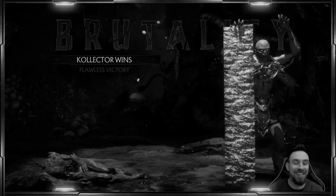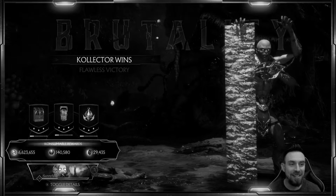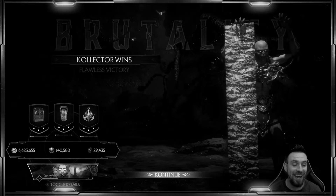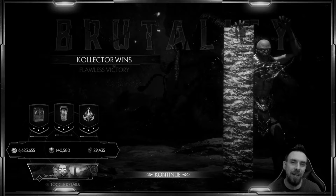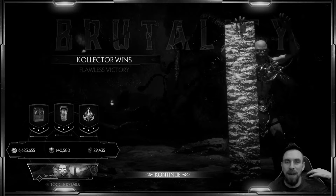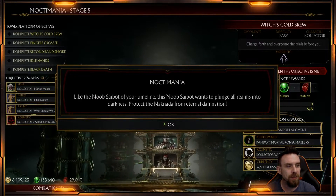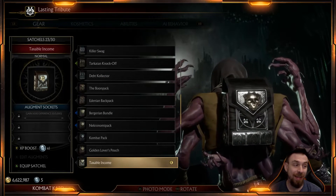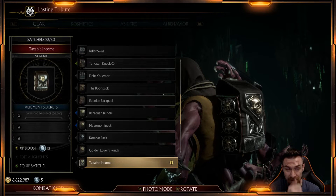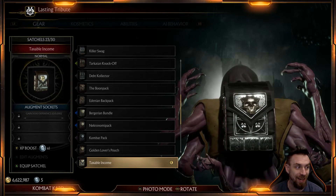I've already seen this one since I'm redoing it, so this is the first time in all the character stages where you don't actually get to see my genuine reaction to a brutality. I still really like that one though. It happens so fast — it looks like he takes the head using the ball and chain and then puts it in his bag really quick. That's his new brutality called 'Empty Core.' The satchel, 'Taxable Income' — this bag is awesome. I love all the skulls, I love the symbols on the side, I love the back of it, the top, the bottom, the sides, the color — it's freaking cool.